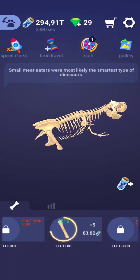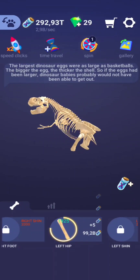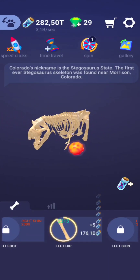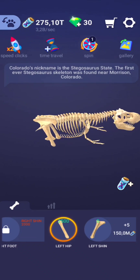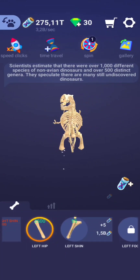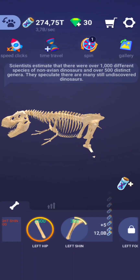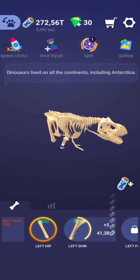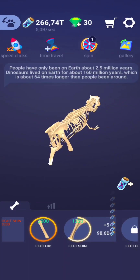The speediest dinosaurs were the ostrich-mimic ornithomimids, like Dromiceiomimus, which could probably run at speeds of up to 60 kilometers per hour — that's absolutely crazy. And how long would a dinosaur live on average? No one knows exactly, but some scientists speculate some dinosaurs lived for as long as 200 years.